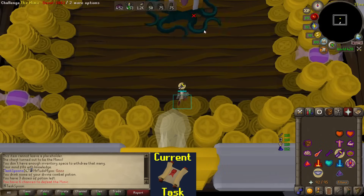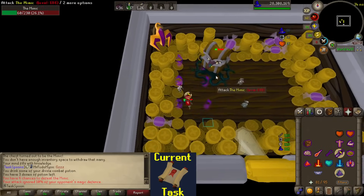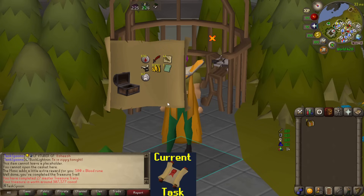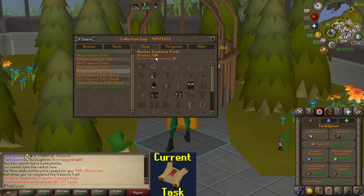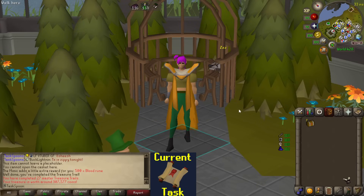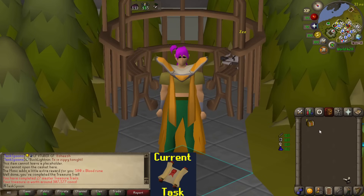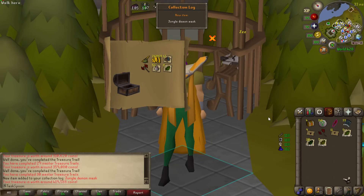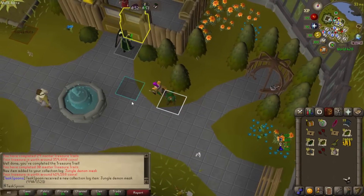A Mimic, okay. Fun fact — the chance of rolling Third Age from a Mimic from a Master Clue is 1 in 228. It would have been so cool. That was a dupe Black Demon Mask — very sad. And our bonus loot was 500 Blood Runes, which isn't too bad honestly. I am at seven out of 49 uniques — 48 if you take out the Bloodhound — and I rolled a dupe. Seven more Caskets, hopefully that doesn't happen again. A Jungle Demon Mask — not a Black Demon Mask. Good. Four Caskets left. I can't believe I was worrying for nothing. That was easy.